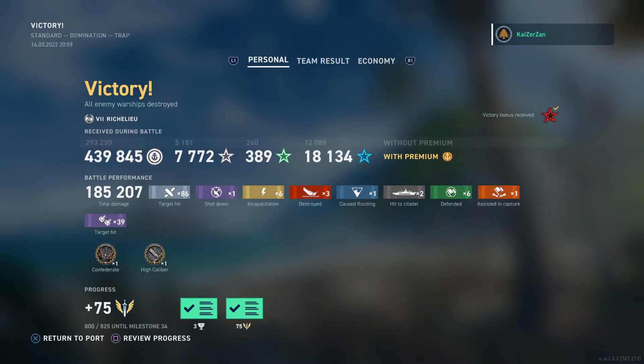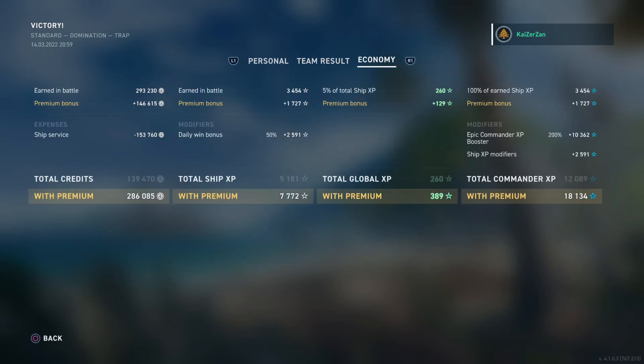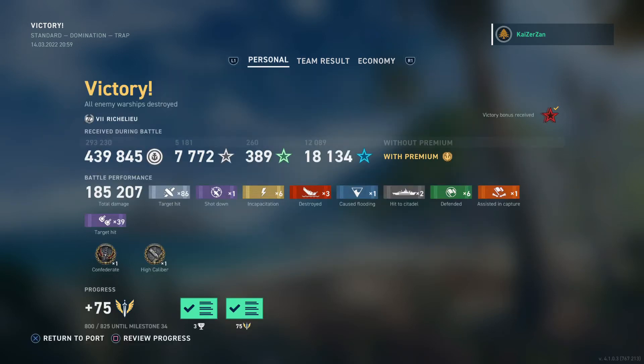Let's see what we managed to pull off here — we pulled off 185,000 damage, three kills, two citadels, a flood from the ram. We got Confederate and a high caliber medal there. Base XP of 3,454 for a very good match, and our division ended first, second, and third on the team — very, very nice performance from our team there.